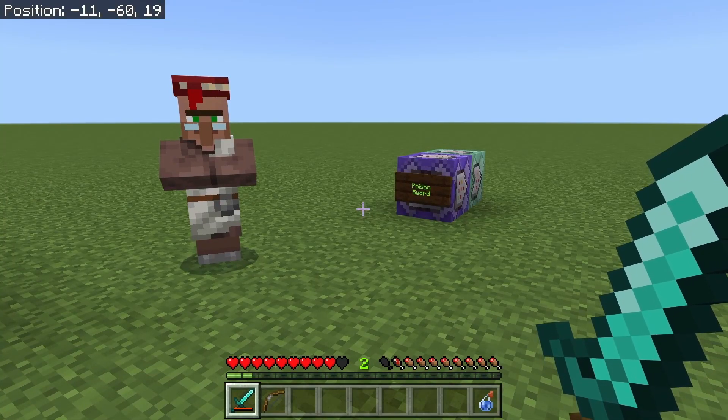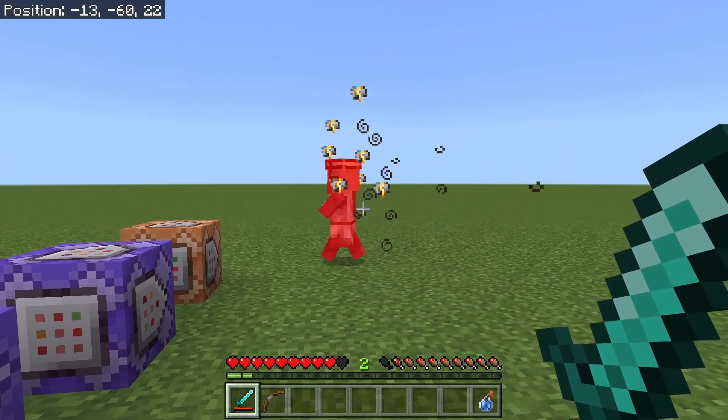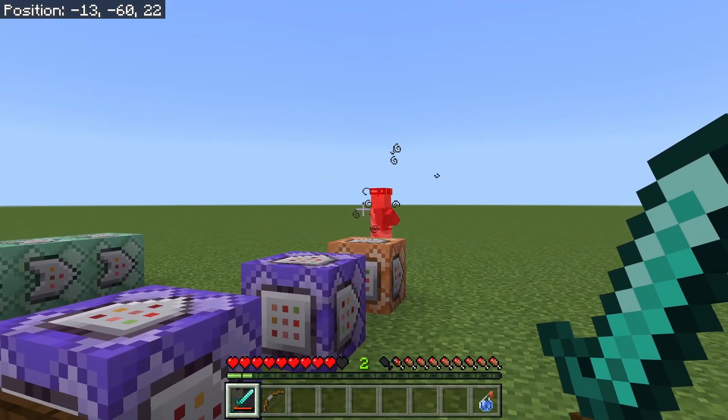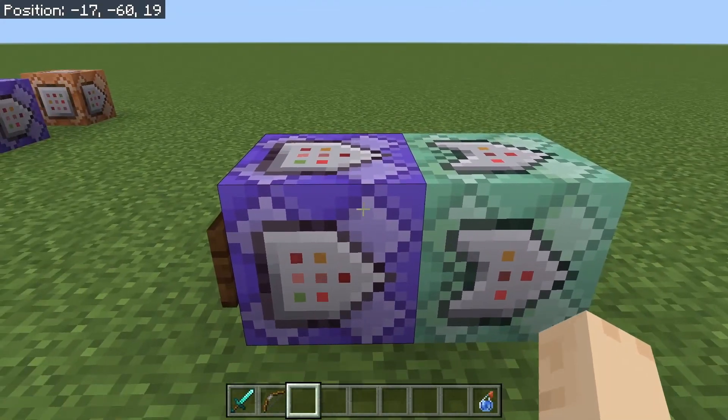First up is the poison sword. In survival mode, this sword will poison your enemies when you hit them. Alright, this one is pretty simple.